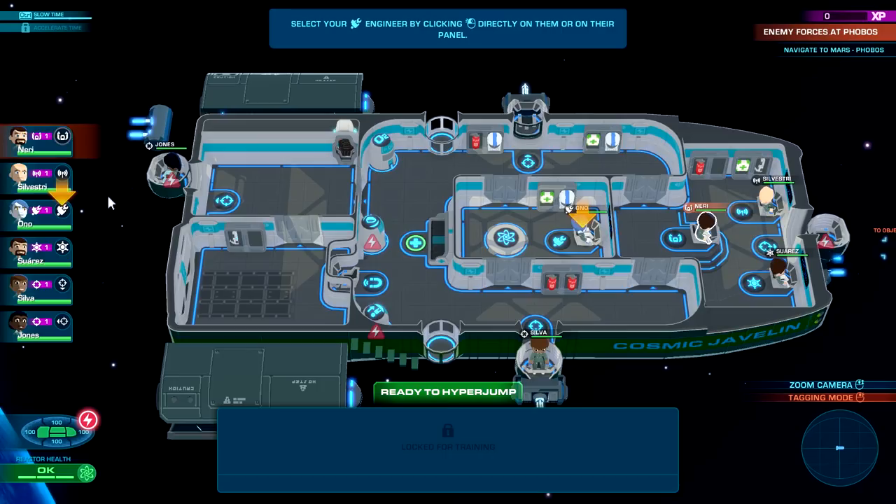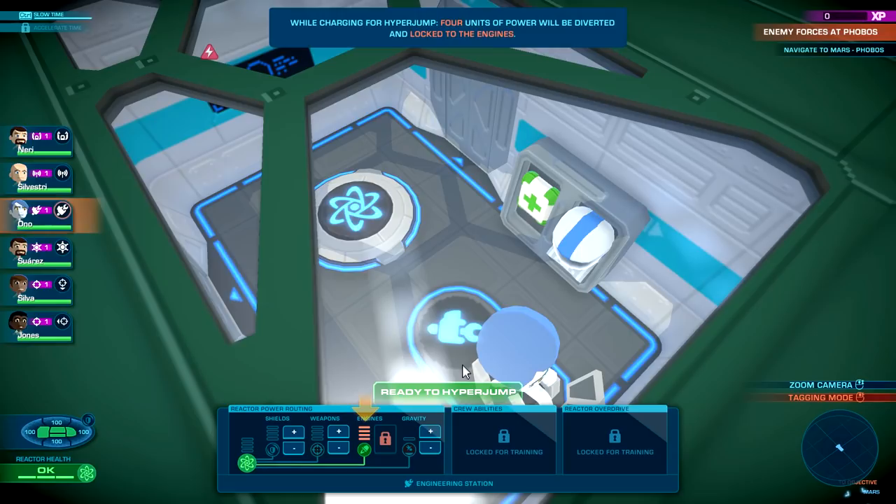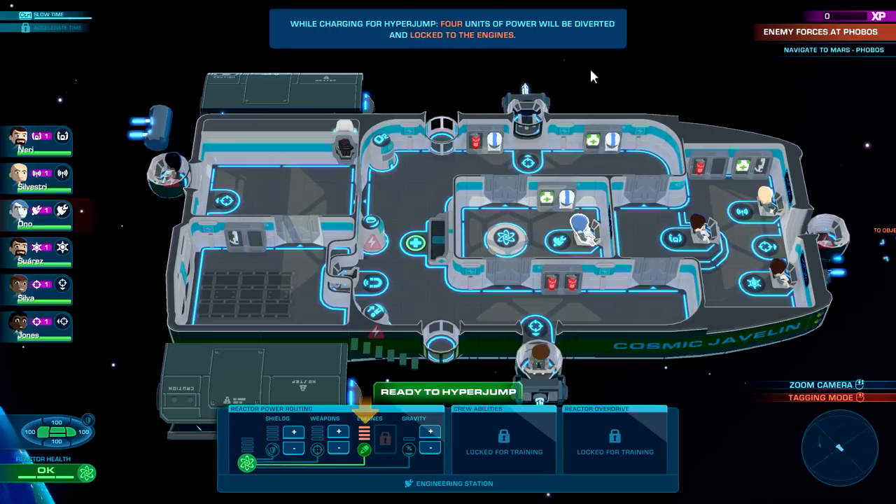Let's run through how the ship's reactor works — right before I hyper jump! Over here we have power routing — we can lower or increase power on weapons, engines, and such. This panel lets you modify the reactor output across different systems: shields, weapons, engines, gravity generator. We can lower the gravity on these guys — that's pretty awesome. While charging the hyper jump, four units of power will be diverted and locked to engines.